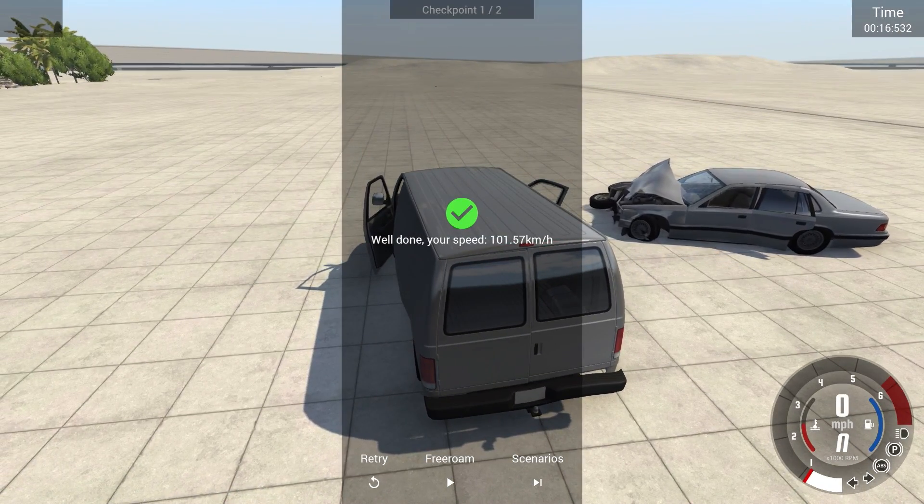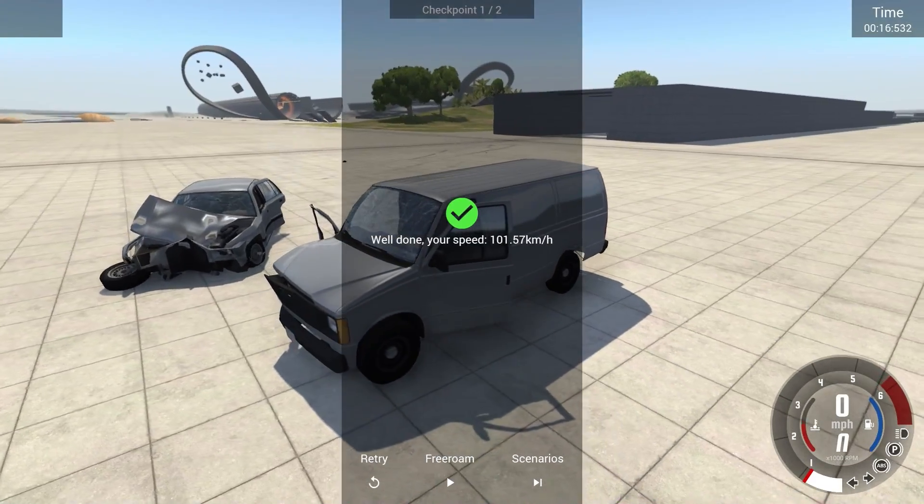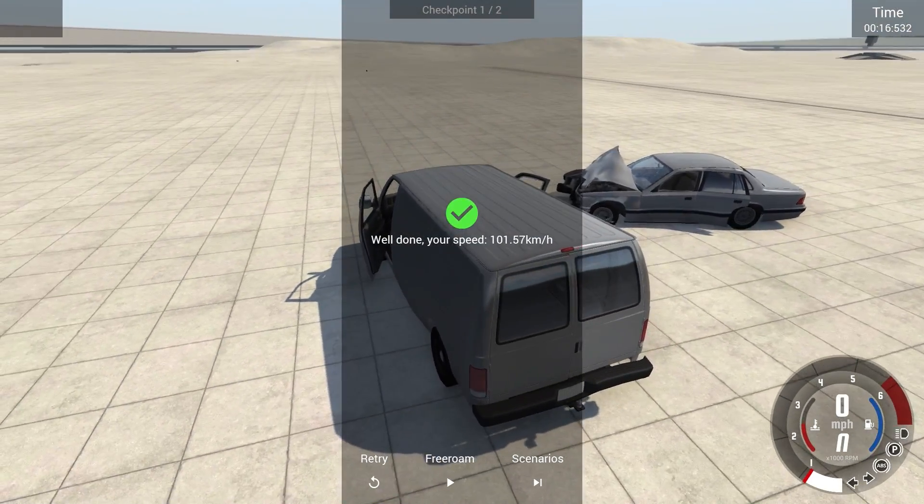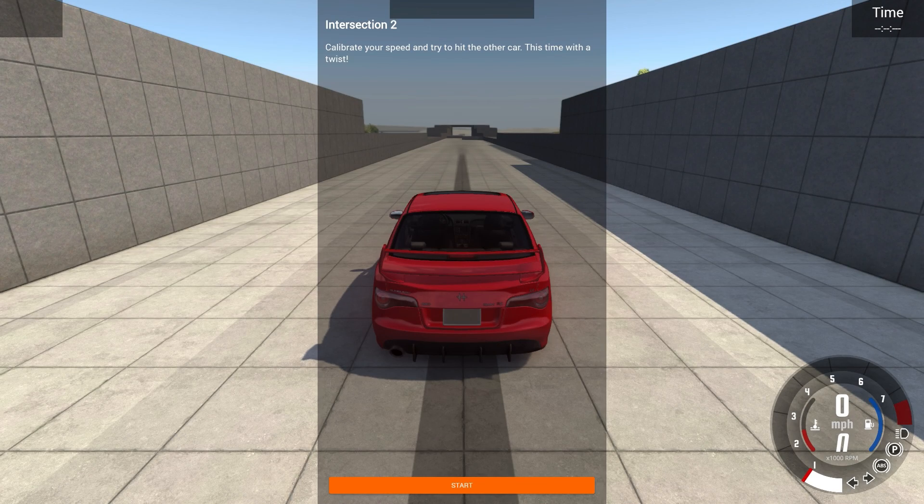I don't know what this guy is trying to do, but he's going backwards and forwards and he just lost his tire. Dude, your car's too fucked up. You can't leave, man. Okay, and here we are at intersection two. The same thing — calibrate your speed to try and hit the other car, this time with a twist.